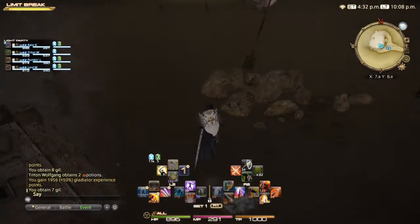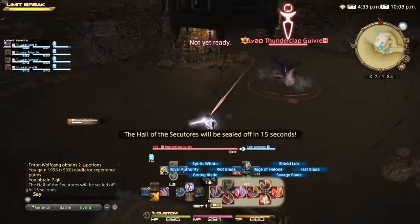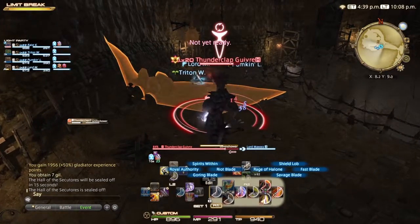Thunderclap Geve should be pulled back to the ramp, where everyone can focus on it. Make sure to move out of the way of Leaven Shower, a frontal cone AoE attack.